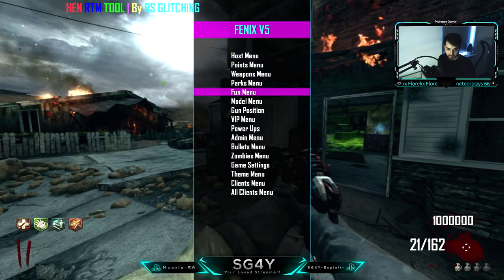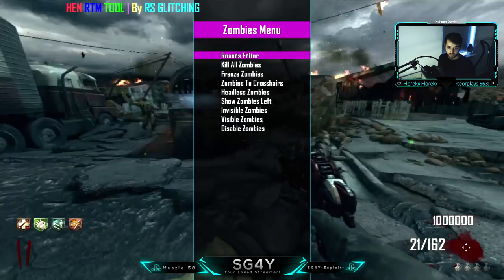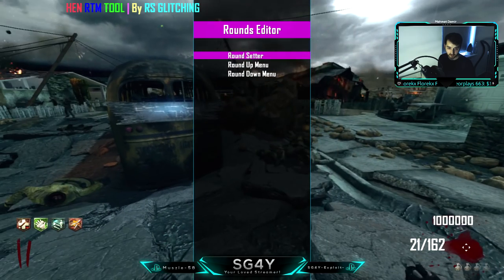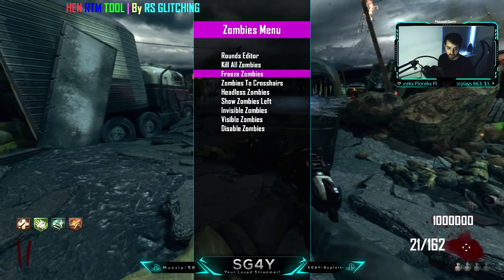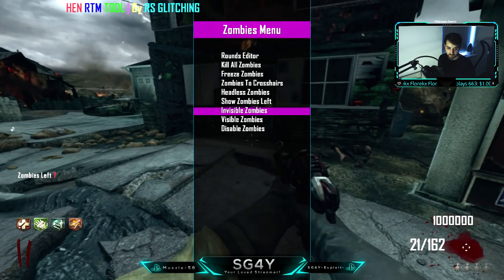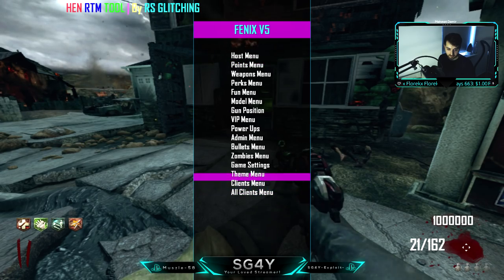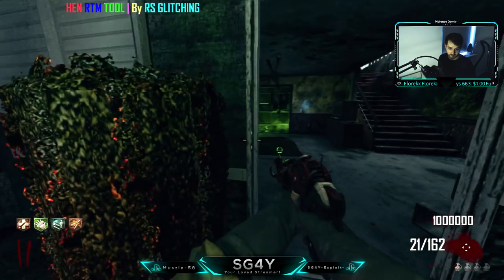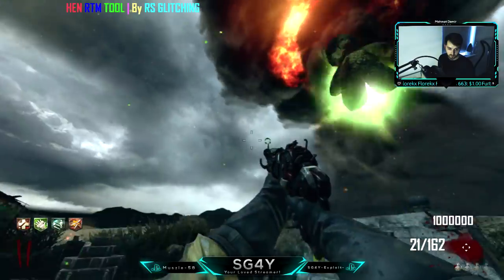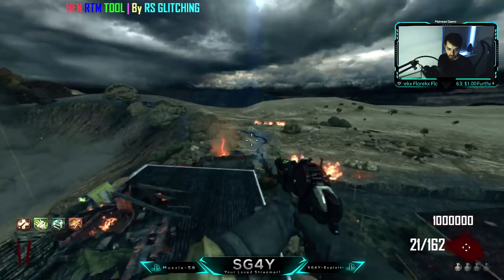Let's see what else - VIP Menu. Now we do Zombies Menu, Rounds Editor - let's not mess with that. Show Zombies Left, so we have the zombies counter - seven. You get the idea. Let's go ahead and use No Clip and find the box.